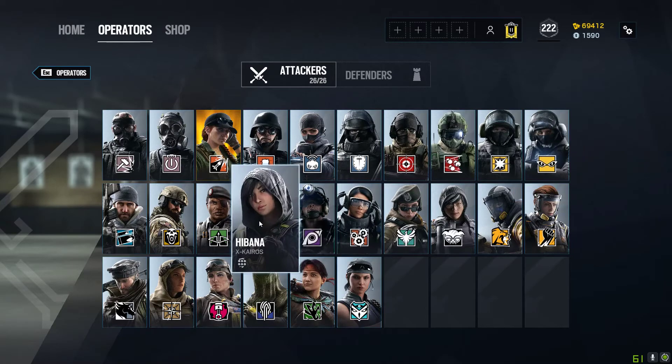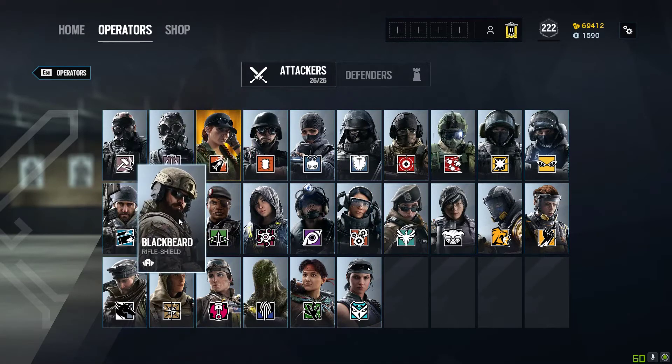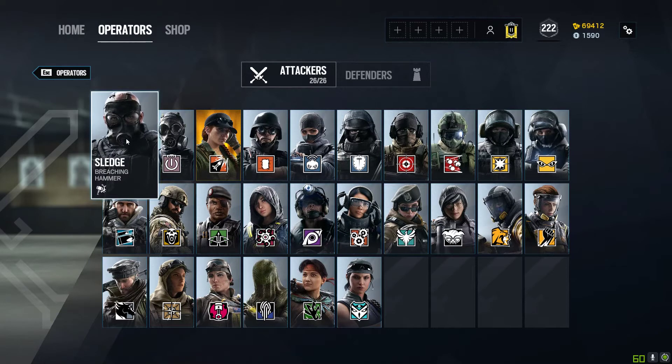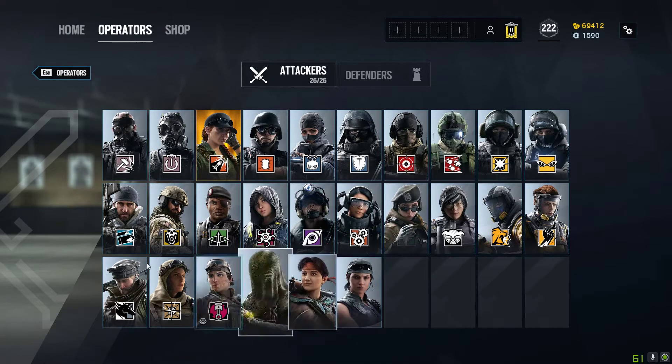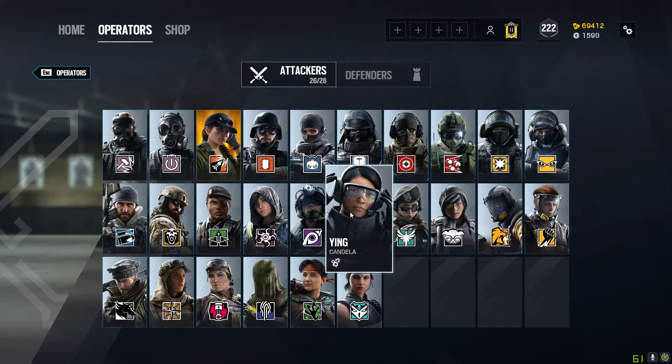You can always double up on Hard Breach with Hibana and Thermite, or double up on Soft Breach with Zofia and Buck, or even Sledge. But I think at least one of Zofia or Buck is needed to deny behind Half Wall. You can even run this with just a three-stack: one guy watching flank, one guy blowing holes, and one guy planting. It's obviously more difficult and you're not as secure, but hopefully your other teammates are helping out. That is really how I would attack the Ventilation Workshop site. Thanks for watching and have a good day.